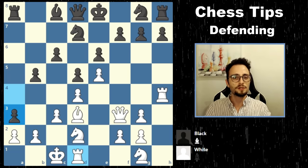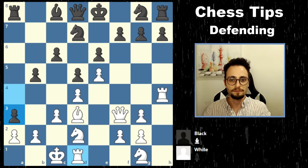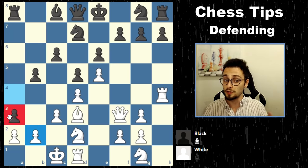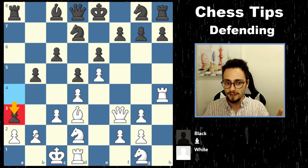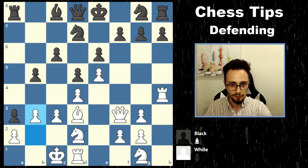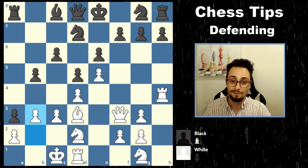You see the threat, you see what they want, and you avoid it. You should not take this pawn, and you should not ignore it either. Any time you're dealing with a pawn attack, you should try to look for a move like B3. That's level 1 defending — seeing the threat and trying to bring reinforcements and consolidate your position. That's the most solid way.